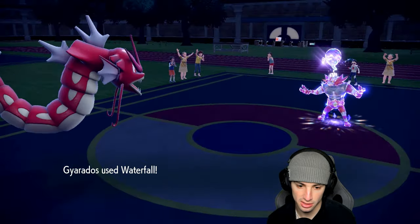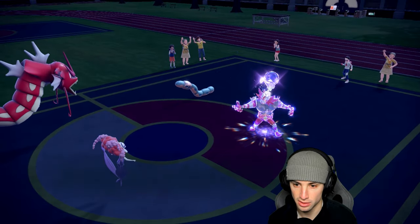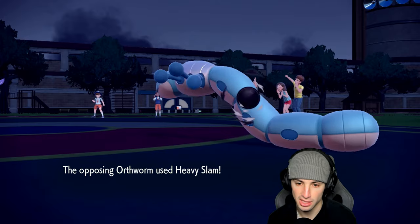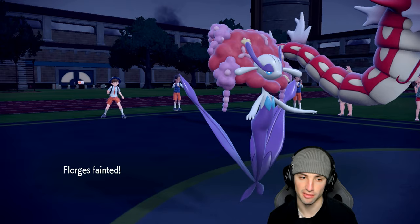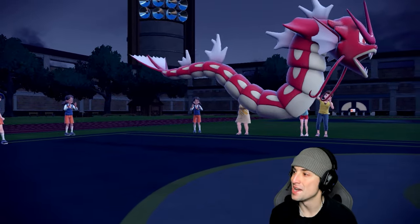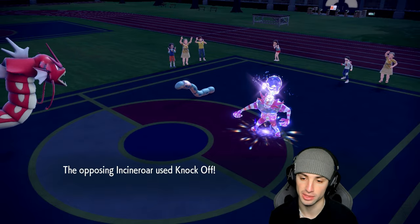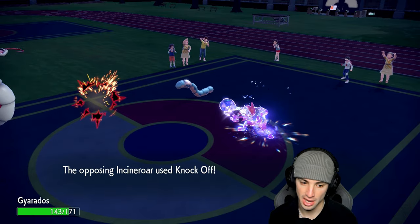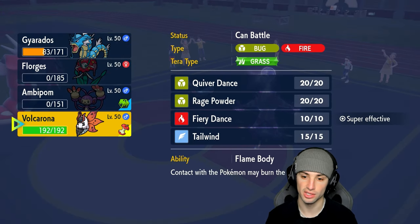We're gonna get a nice Helping Hand boost into our Waterfall. We do outspeed, great news — we're almost KO, and Rocky Helmet does a little damage back. They go for Heavy Slam to finish off Florges — that's perfectly fine, I kind of wanted Florges to go. Good news now is Volcarona is still in play and they don't know that. Even better, they can't Terastallize Orthworm who's boosted on defense.